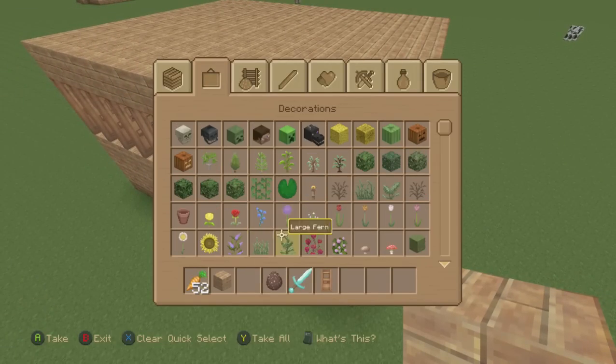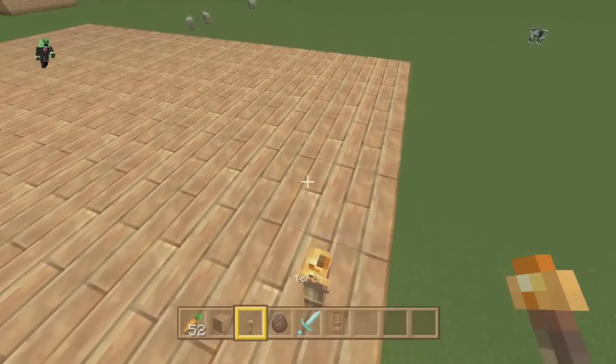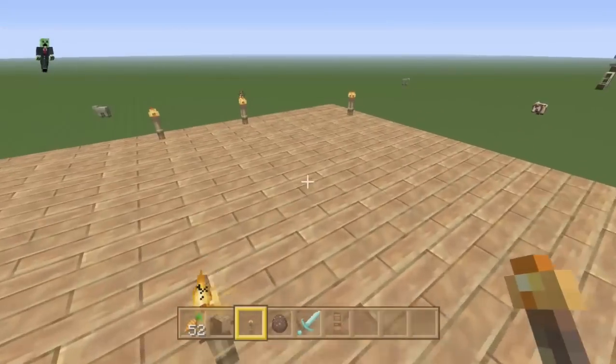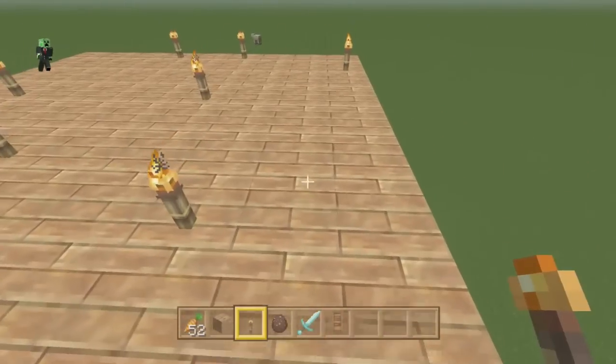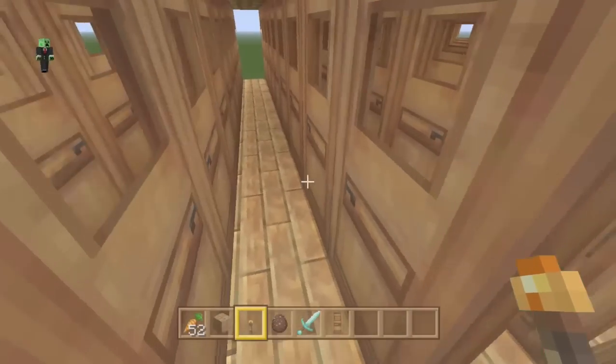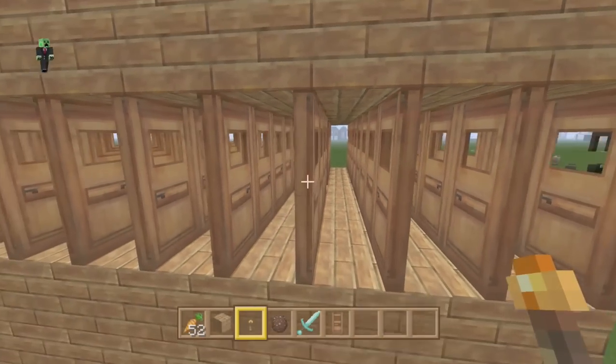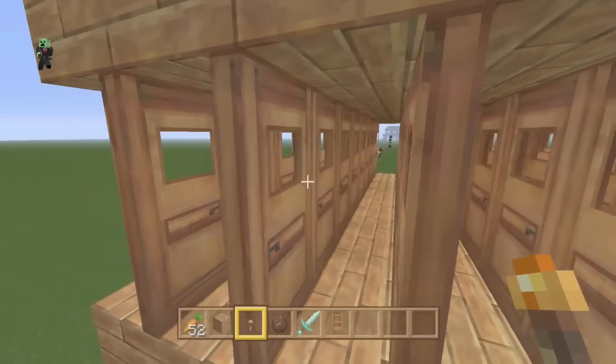If you are doing this on a difficulty setting, I really recommend you light up as much as you can — both inside, outside, everywhere — because you really do not want villagers to die. Just make sure you place a couple of torches across in between the doors.